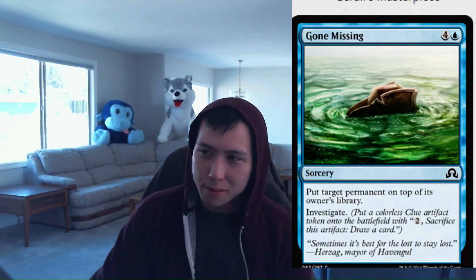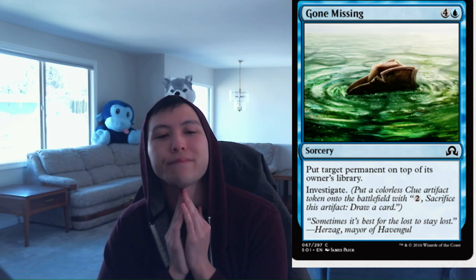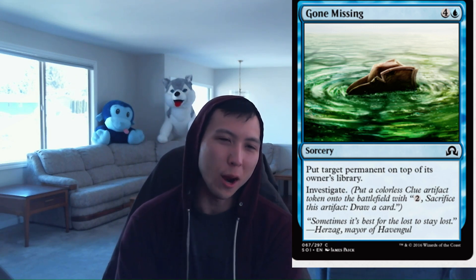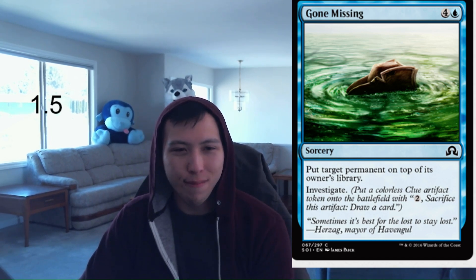Next, Gone Missing: 1 blue, 4 colorless, Sorcery — put target permanent on top of its owner's library. Investigate. It doesn't even cantrip immediately — it's 7 mana before you draw a card again. Is putting a permanent on top of an opponent's library for 5 mana worth it? I don't think so. You can combo this with some mill to use it as a removal spell, but standalone this is just sad. It's good against werewolves and such, but I'm not going to be too happy playing this. Gone Missing: 1.5.